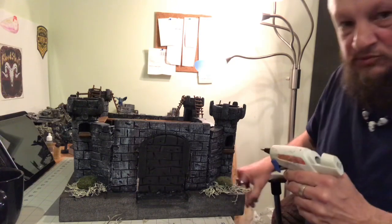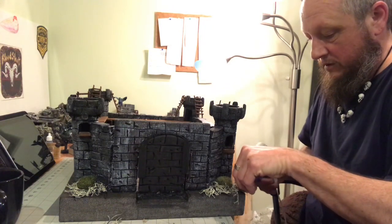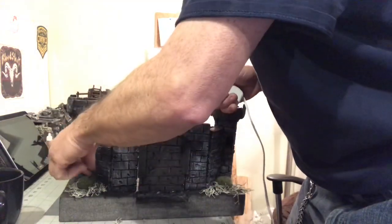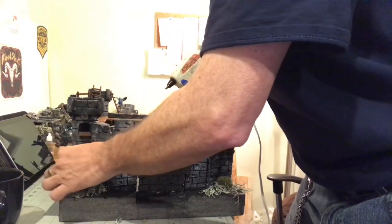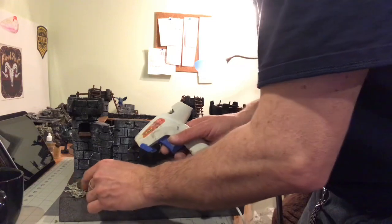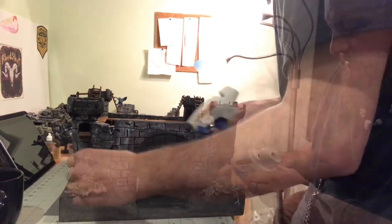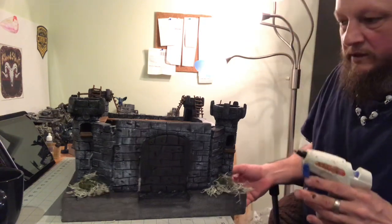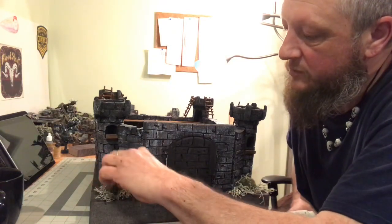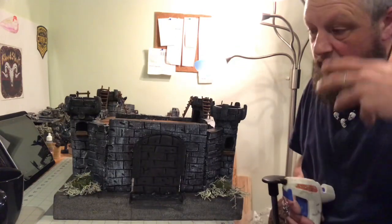We're not worried what it looks like because we're going to add some Mod Podge to this part so that it really sticks down and doesn't fall off. You can randomly put the pieces on there and it'll look good in the long run. Adding hot glue, just throwing pieces anywhere you want, just to make it look like it's old and overgrown. Push it down just a bit so we get the glue in there. We're going to let it dry and then we're going to add our Mod Podge to it.